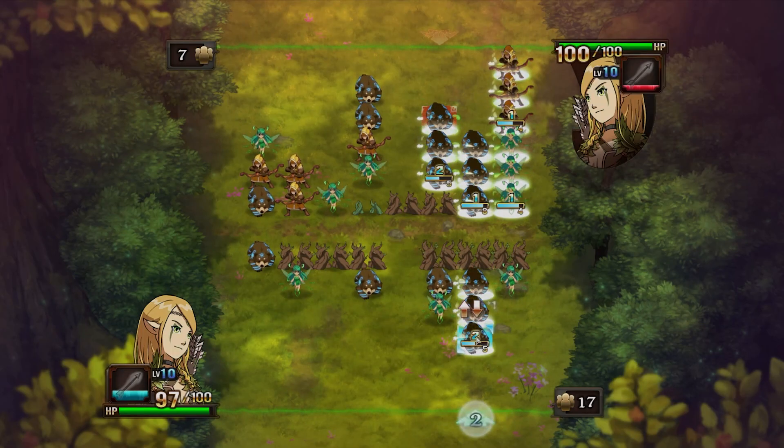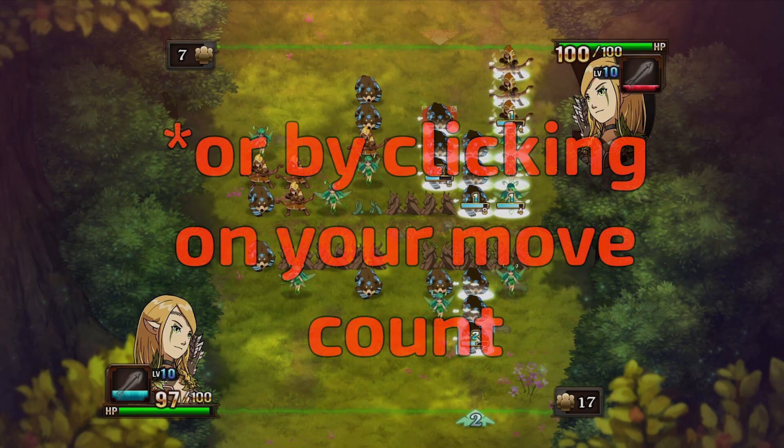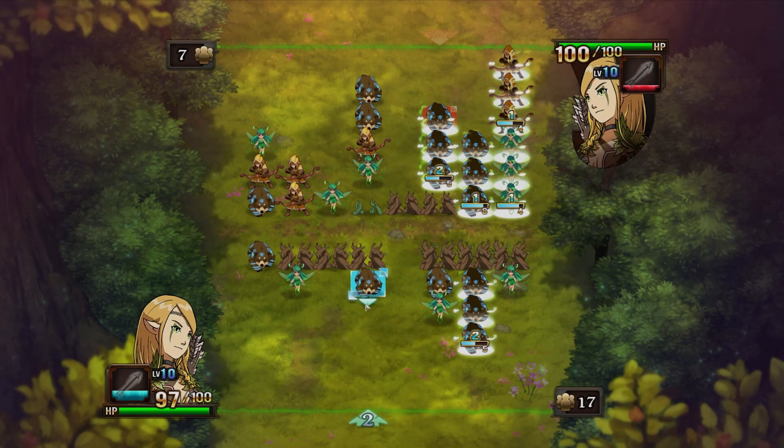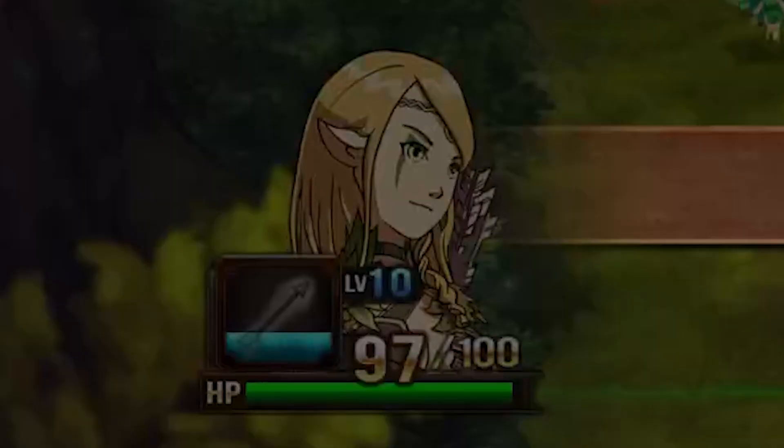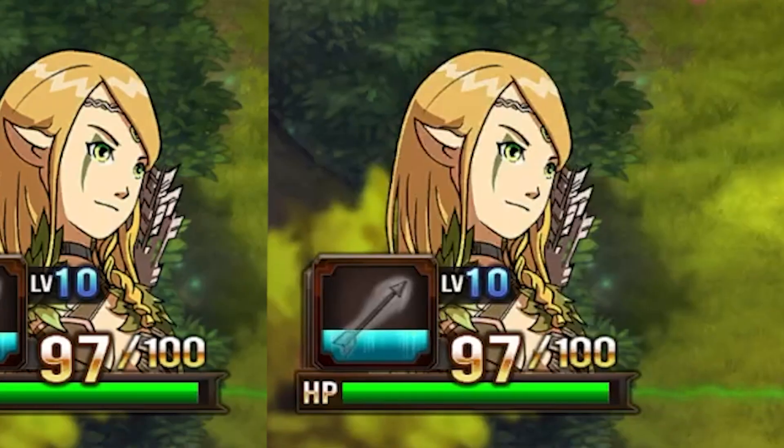Finally, if you run out of options but you still have moves to spend, you can end your turn prematurely by pressing backspace on your keyboard. This will give you a pop-up that will confirm that you wish to end your turn early. Selecting yes will obviously end your turn, and this will refund a bit of MP based off of how many moves you have left.